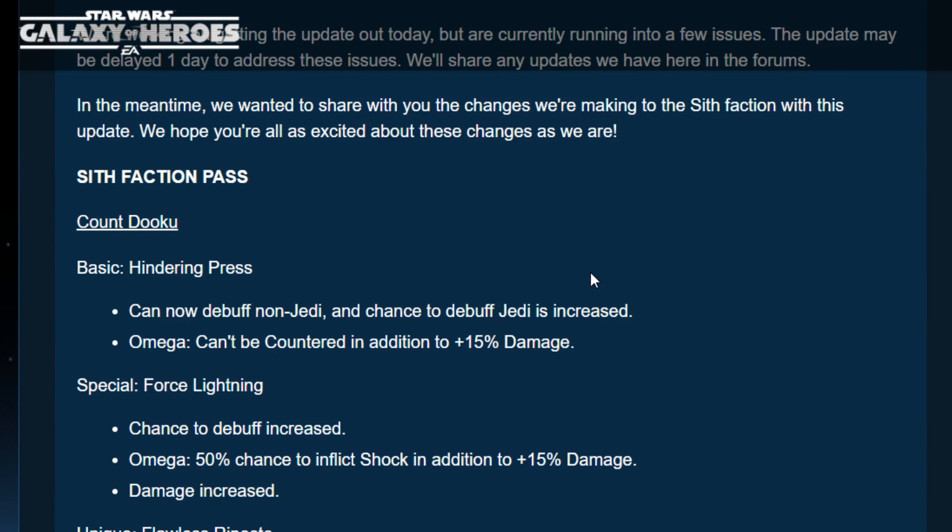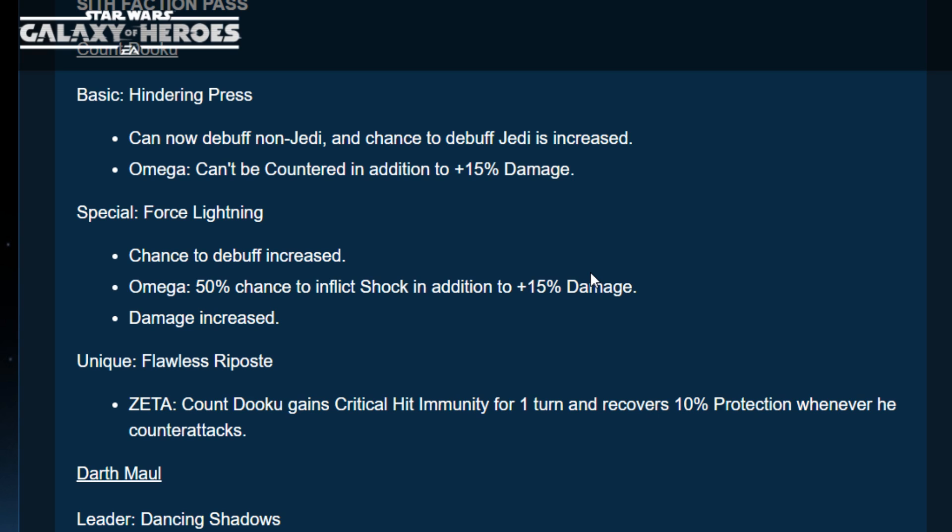The Sith faction pass: Count Dooku's basic Hindering Press has been upgraded — it can now debuff non-Jedi, and the chance to debuff Jedi is increased. Omega adds can't be countered in addition to 15% damage. His special Force Lightning's chance to debuff is increased, and Omega gives a 50% chance to inflict Shock in addition to 15% damage. That Shock mechanic is amazing — it's like buff immunity, no turn meter advantage, and no healing. His Zeta gives Dooku critical hit immunity for one turn and recovers 10% protection whenever he counter attacks.